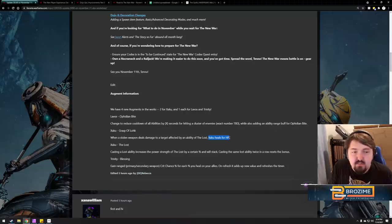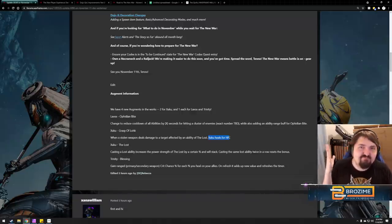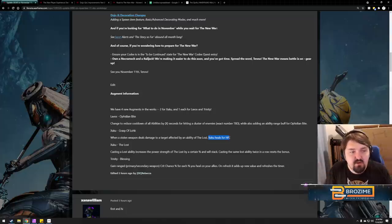Healing for HP on Zaku does not matter at all. If this restored shields, I'd be very excited, but because it does not, I could not possibly care less. In addition, Zaku: casting a Lost ability increases the power strength of the Lost by a certain percent and will stack, but casting the same Lost ability twice in a row resets the bonus.